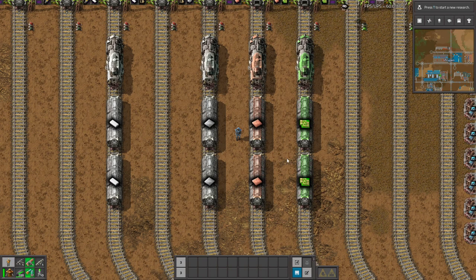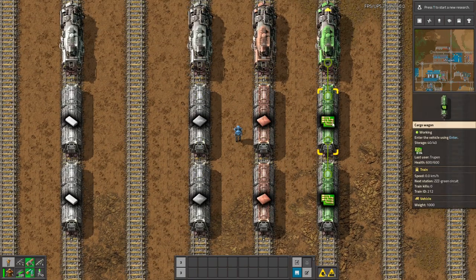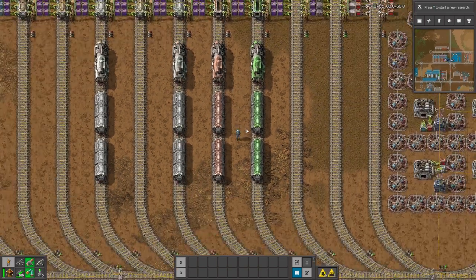I loaded a different save to show you how awesome this mod can look. There are three trains with different materials — circuits and plates — and they are in different colors, so it will make your base look way better.